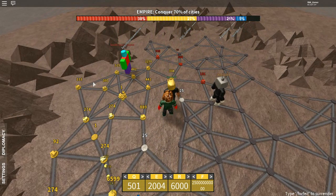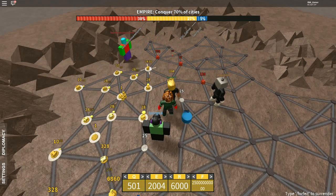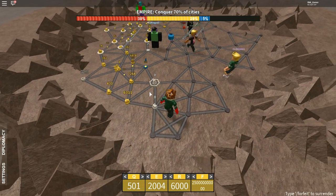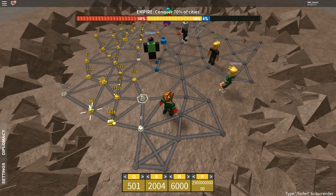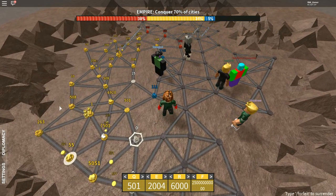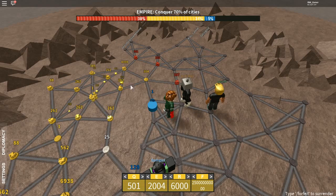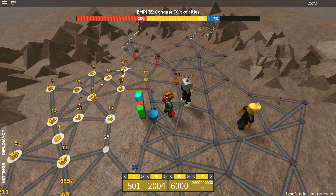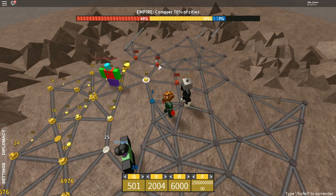Blue looks like he's losing, and basically we're all absorbing Blue's stuff. Now what's going on is I'm taking the whole left side of the board — I'm doing pretty good right now. Red's got 38%, I don't know how he has so much. It looks like somebody got killed already. They just have all the power plants, and I could just capture them easily without any resistance.